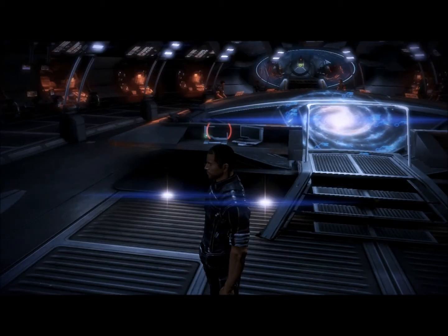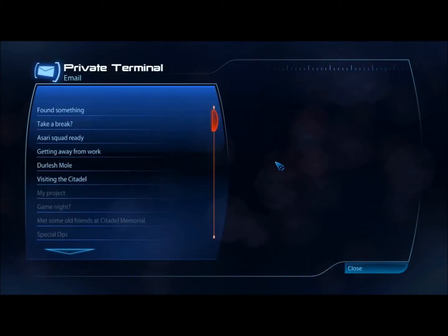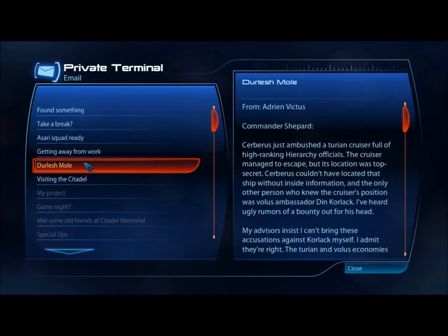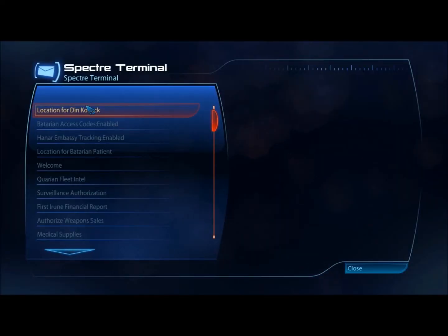The next three quests start on the Normandy. The first of these requires that you access your private terminal and read the following message, and then access data at the Spectre Terminal.